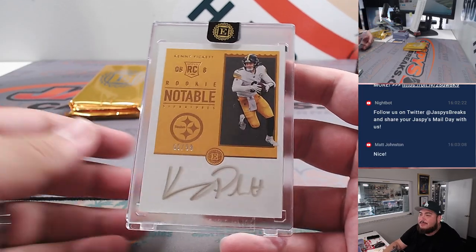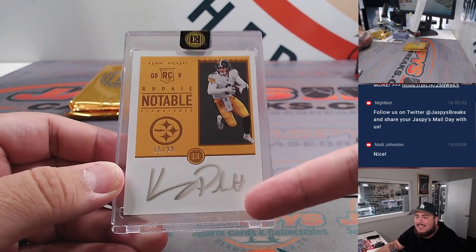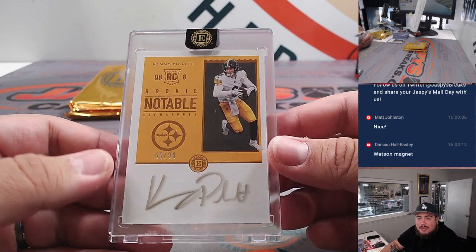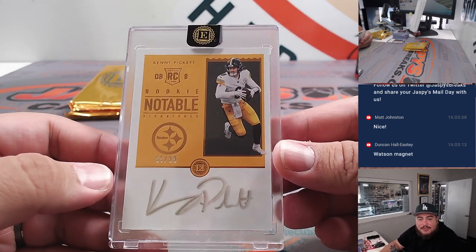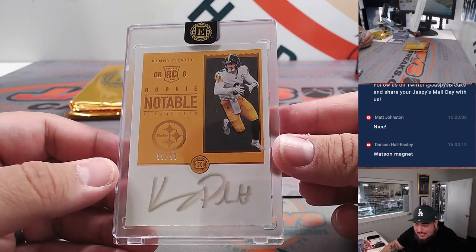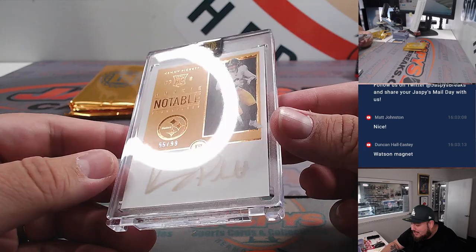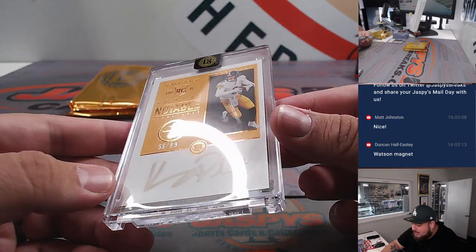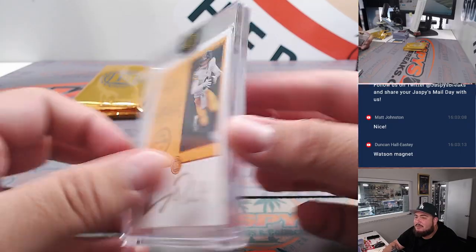How about a Kenny Pickett? Why the hell is Kenny Pickett signing with not black or blue ink? Did he only have silver pens? He did this for NT2 as well. Either way, still a very nice hit for Matt Smith and the Steelers. I'm just shocked why he's signing with these different colored inks. 55 out of 99, Notable Rookie Signatures.